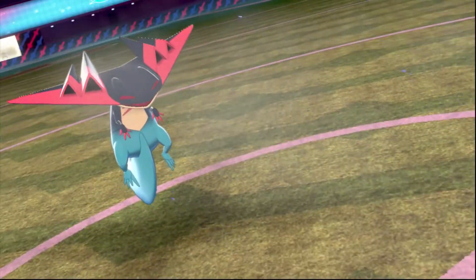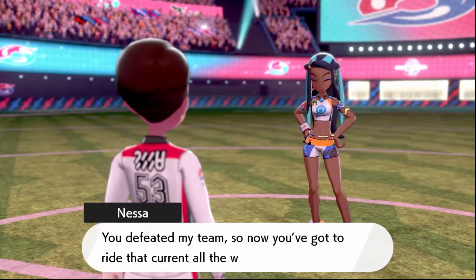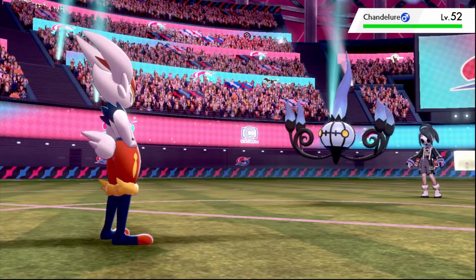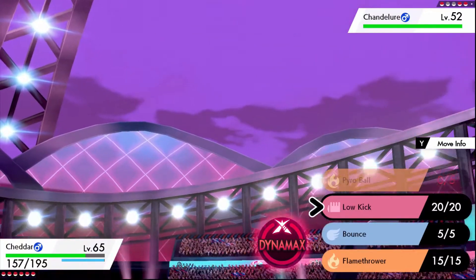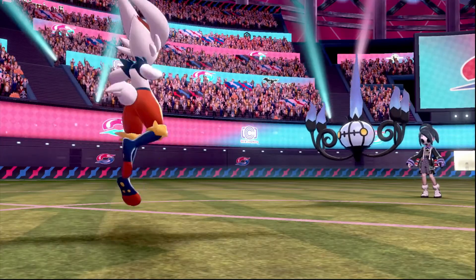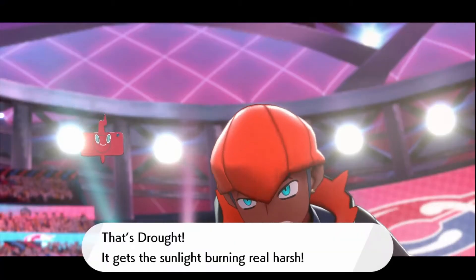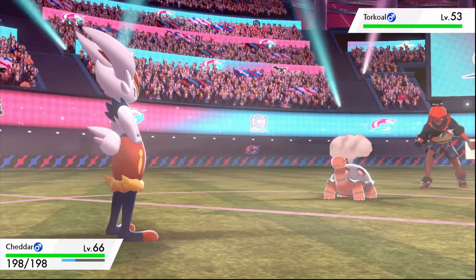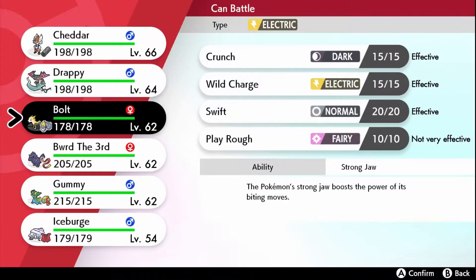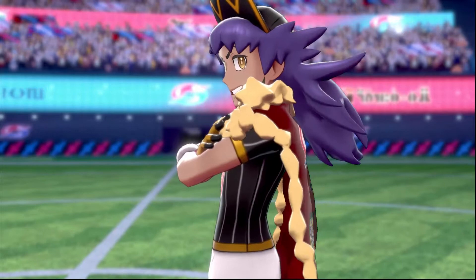The next fight was against Nessa — Drappy kind of swept her whole team with Thunderbolts since it's all water types. On to the next fight: Mr. Social Anxiety — I was really mad because he killed Tad. His entire team went down quickly. Then it was the Dragon Guy — I just fought him, why are they making me fight him again? Drappy killed them all, but Bolt got the last kill against Duraludon. You win some, you lose some.